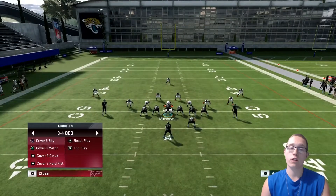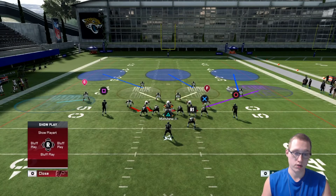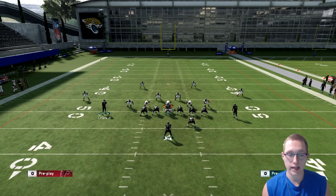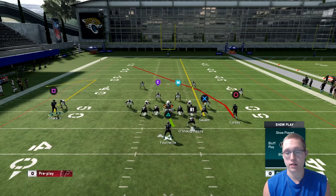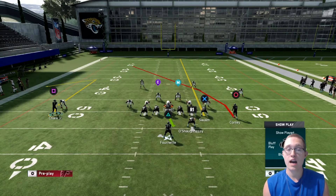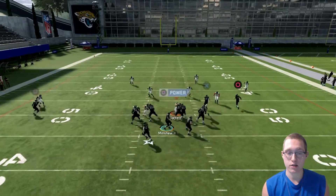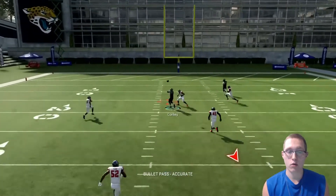Moving on to cover three cloud. These bottom two cover threes are different — instead of a corner route, there's a hard flat in the field. The same setup applies. This can look like a cover two, but the way you can tell it's cover three hard flat is that the left corner is more pressed onto the square receiver while the right cornerback is really backed off.